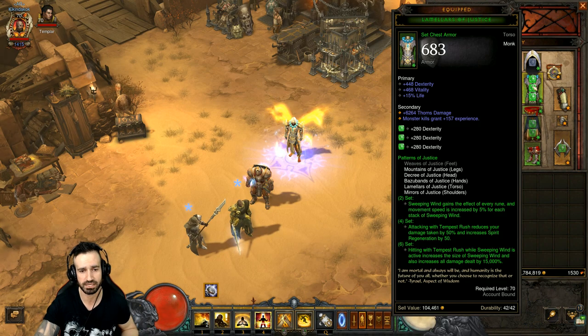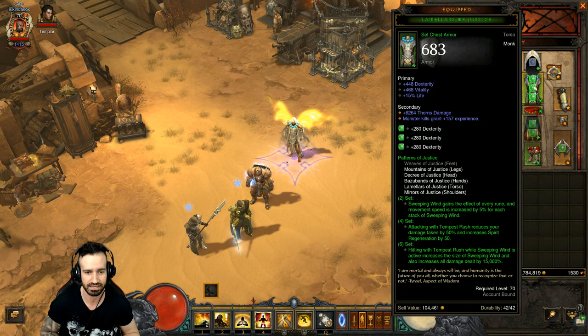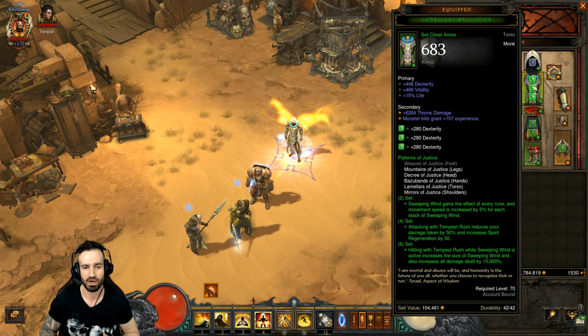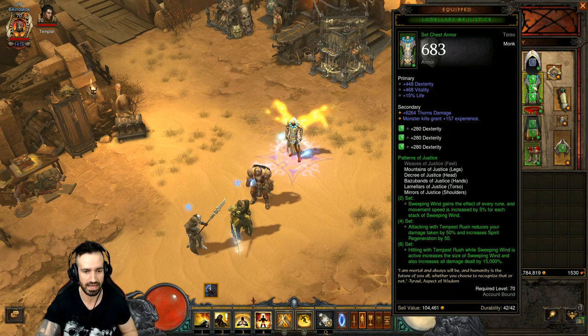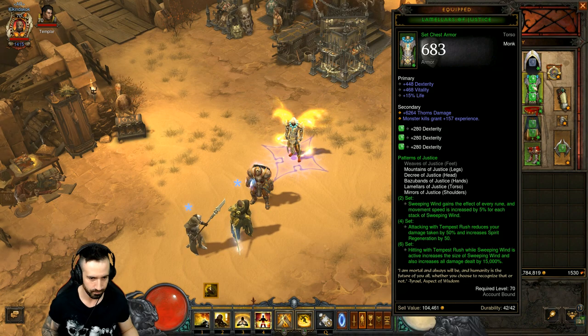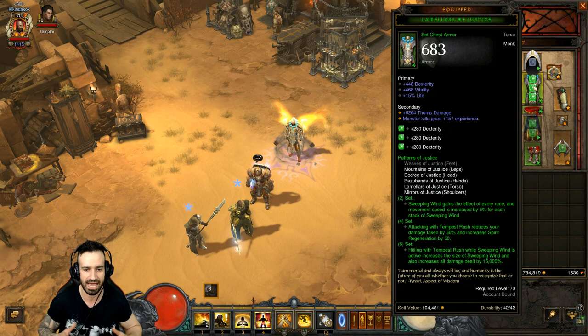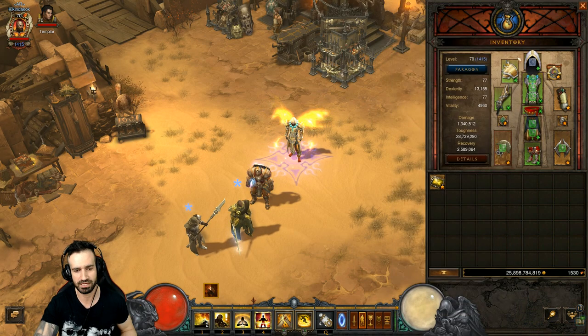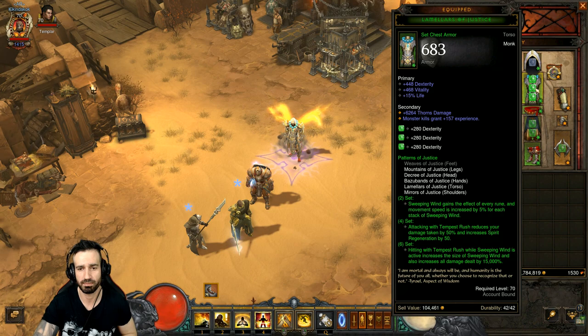Let me go through the Patterns of Justice set bonuses. For two pieces: Sweeping Wind gains the effect of every rune and movement speed is increased by 5% for each stack of Sweeping Wind - we'll have a maximum of 10 stacks, so that's already 50% movement speed from Sweeping Wind alone. For four pieces: attacking with Tempest Rush reduces damage taken by 50% and increases spirit regeneration by 50%. For six pieces: hitting with Tempest Rush while Sweeping Wind is active increases the size of Sweeping Wind and increases all damage dealt by 15,000%.